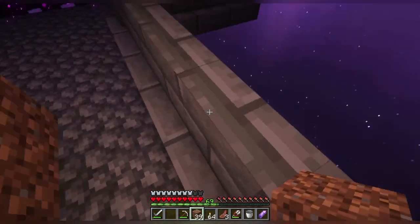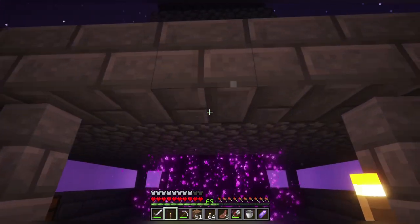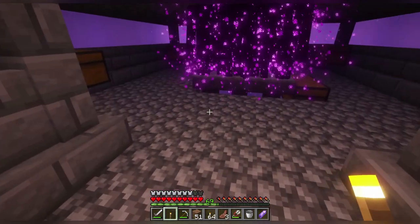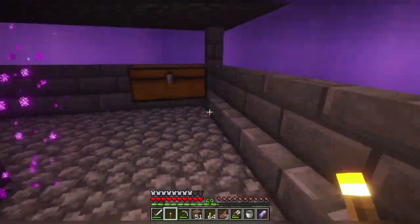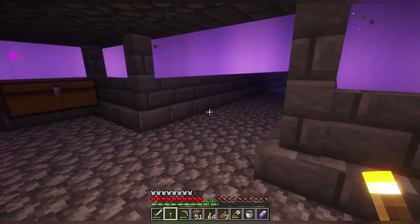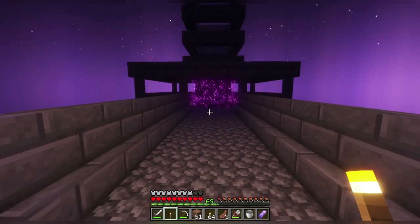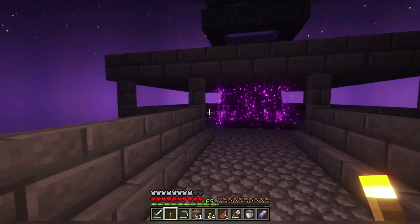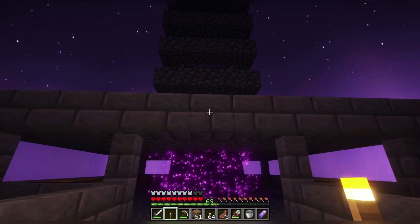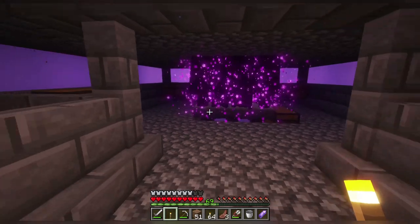I may have overdone it, but hey — for science. I just have to make sure not to mine any of these blocks. Now I should be able to farm with ease without anything to worry about. If anything goes wrong, they could just change it. If they're going to change the roof, however, make sure you de-waterlog these — take out the water — because otherwise there'd be flooding in this whole area.